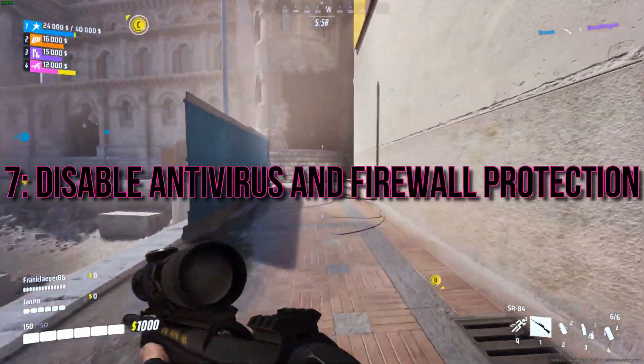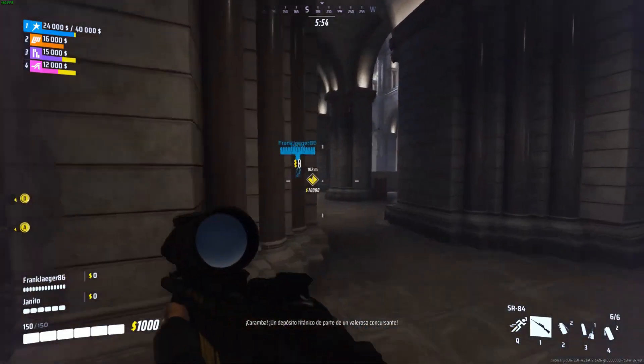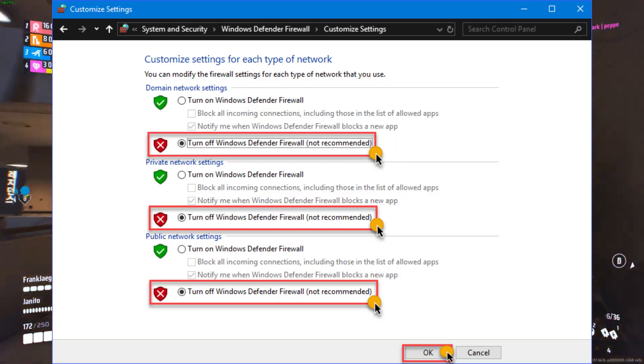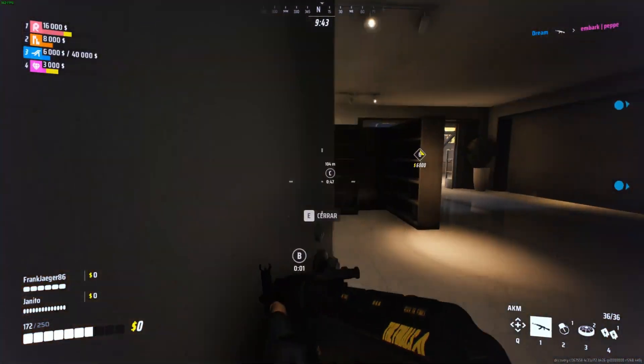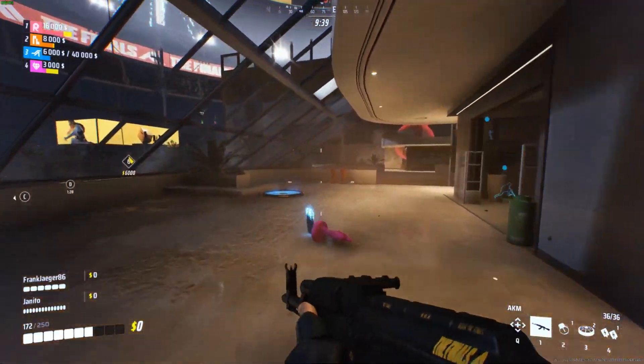7. Disable Antivirus and Firewall Protection. Sometimes your antivirus might be a bit overprotective. Disable it temporarily to check if it's causing stuttering, lagging, or freezing. Additionally, add The Finals to your Windows Firewall settings to ensure smooth gameplay.